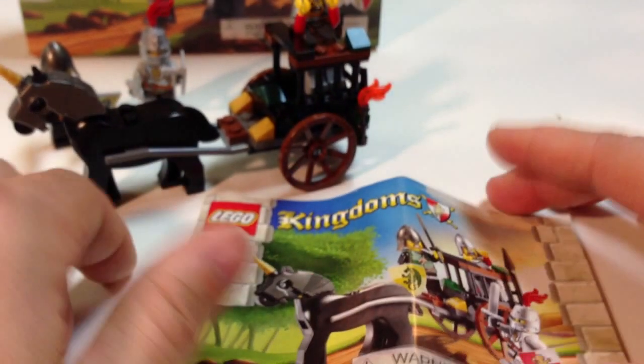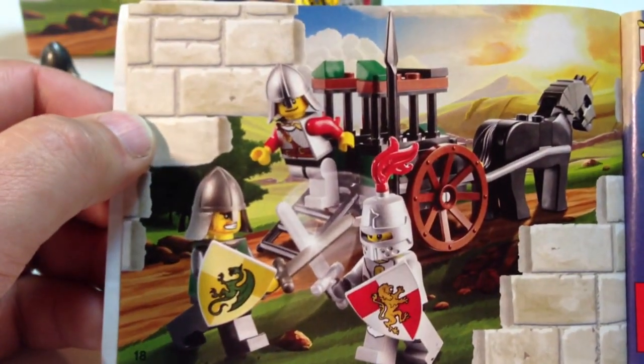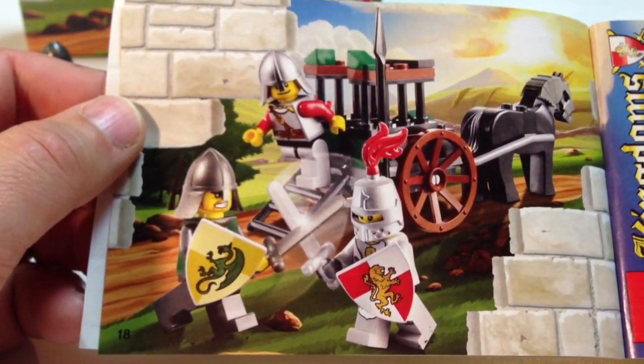If you're not sure what each character does, they do have a little diagram or picture in the back of the book. It's right here. We see the knight coming to fight the dragon man, and then his buddy is able to escape from the carriage.